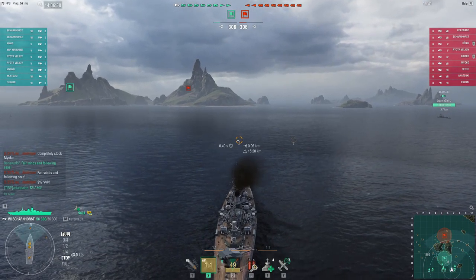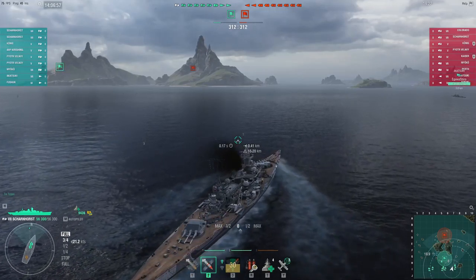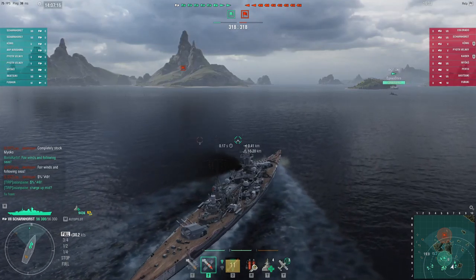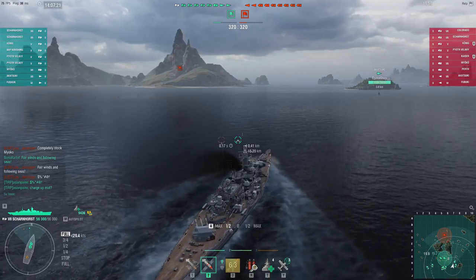The thing about the Scharnhorst compared to ships like Tirpitz and Bismarck is that she has 283mm guns compared to 380mm guns. That's a significant decrease in pen, but one advantage is that it can actually do a full penetration instead of an over-pen compared to 380mm guns — so aiming at the mid-bow or hull, or at the upper broadside, you can get some pretty good penetrations.